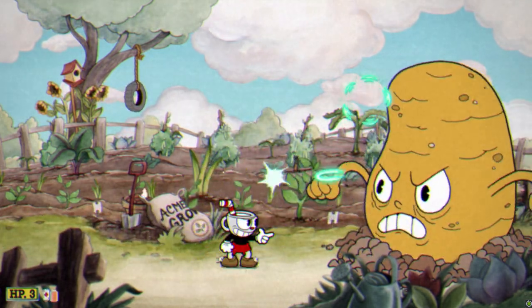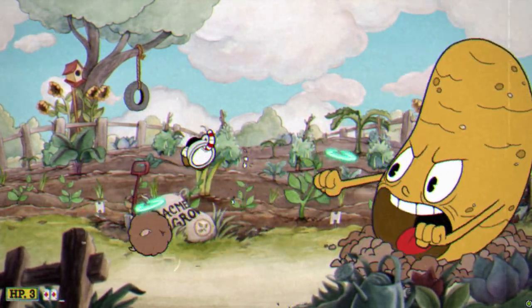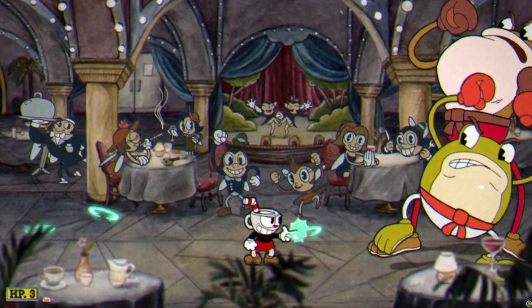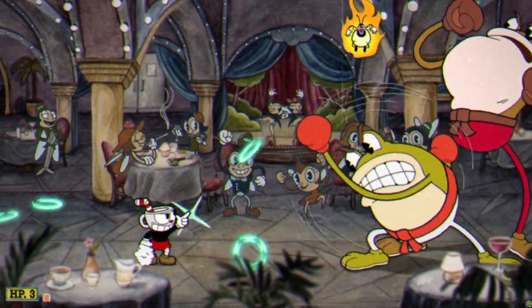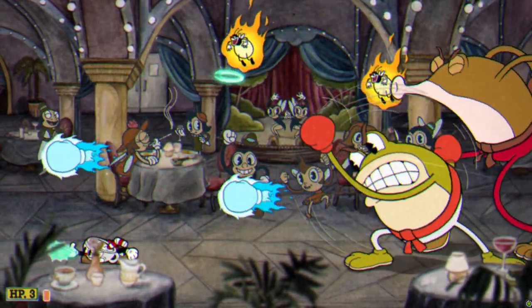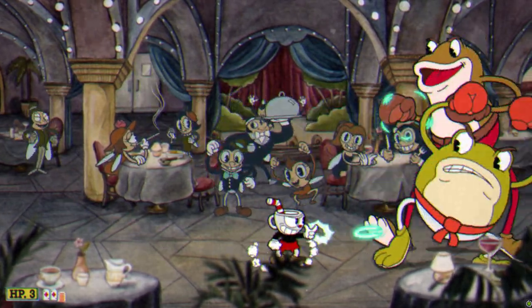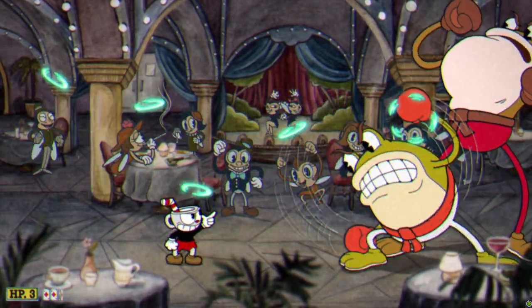I didn't want to fall too far behind this early on in the challenge, so I knew there was only one thing I could do: unlock Ultra Instinct. And shortly later, I caught up with Beaver on Ribby and Crooks. We were only seven minutes into this challenge, but I was already feeling a bit nervous. Beaver and I were neck and neck on Ribby and Crooks, and one of us was about to die.